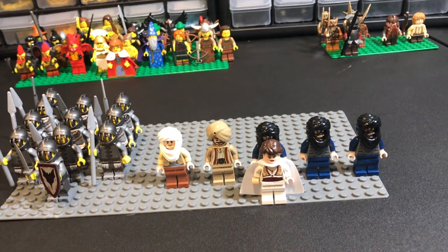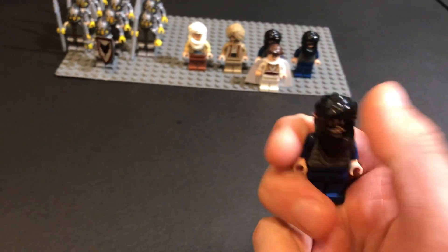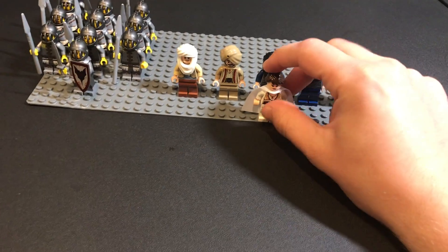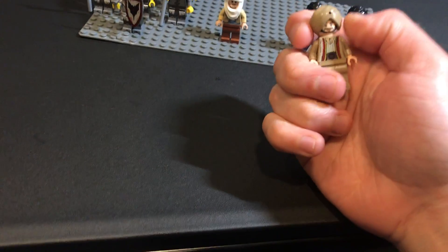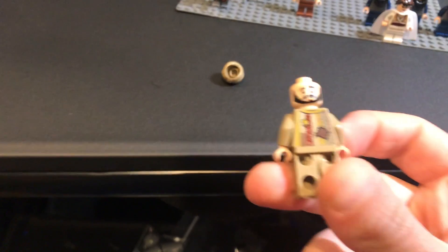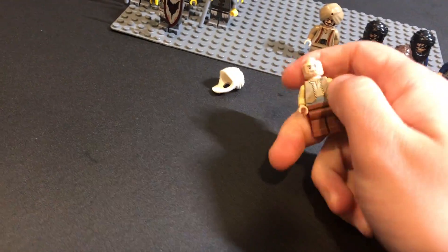I decided to include these because even though they're not really castle figures, they're in my castle bin. They're from Prince of Persia - I don't know much about them, but the turbans and things are really cool. I'm hoping to use these for a MOC in the future. We have one of the main characters here. This other guy with a turban - I'm not sure he's actually from Prince of Persia because he has a double-sided face, which the others don't. If anybody knows what he's from, please let me know.